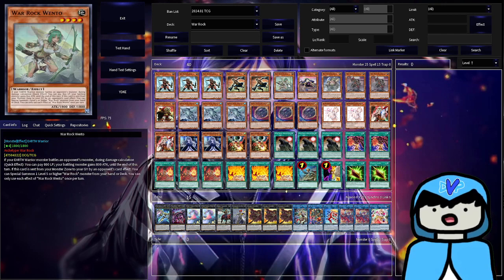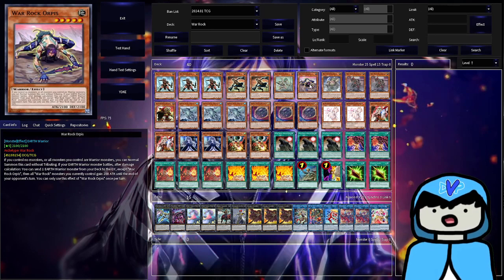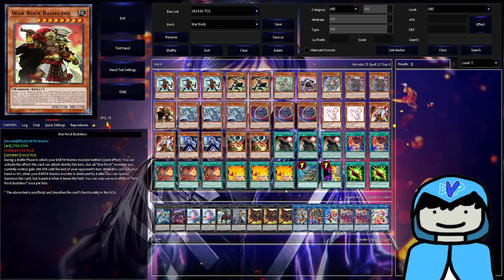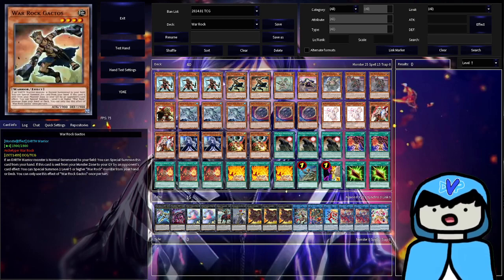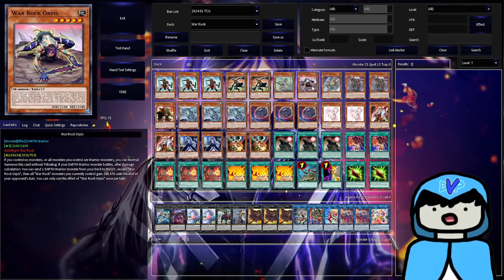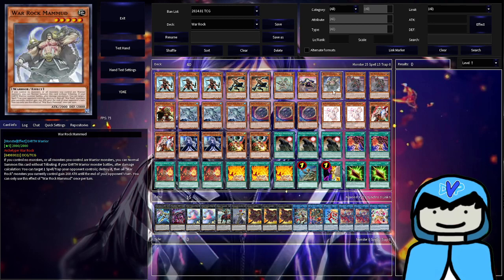I play one Wento — I tried two for a bit just to have a higher level four count, but one is perfectly fine. One Orpus is there for another Warrock name; if you see Orpus you can dump Bashaleos so you don't draw into it and brick. If Bashaleos is already in the graveyard or hand, I use Orpus to dump other Warrock names I don't want to draw, helping unclog the deck.